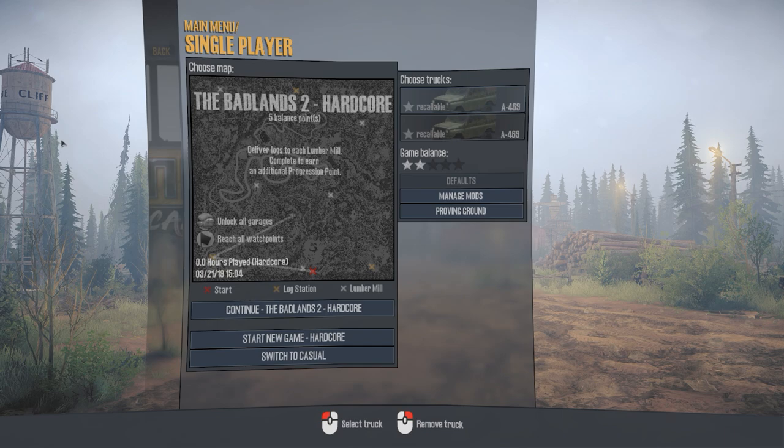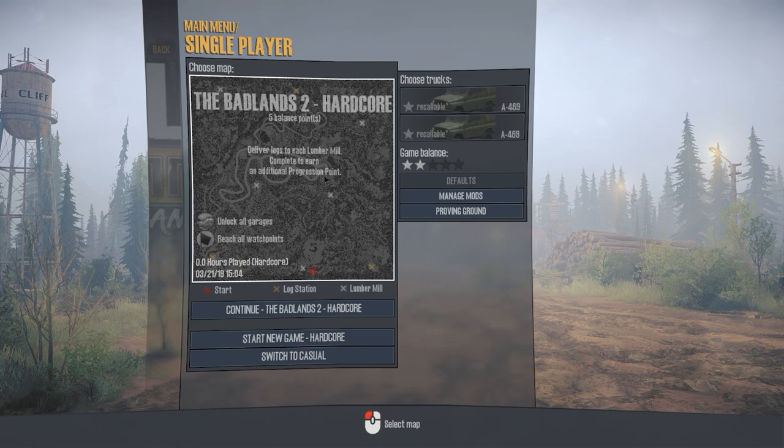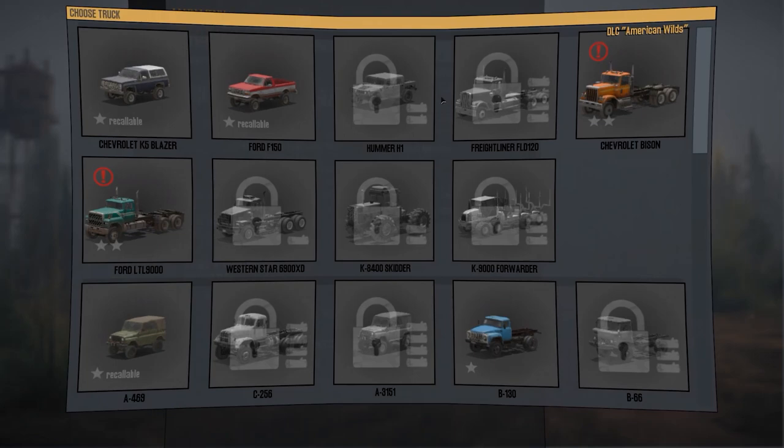Hello everybody, welcome back to MudRunner. Haven't played this game in a very long time. I was sifting through some mods and found something I really wanted to try out, which is a Chevy Silverado. We're also using the Badlands 2 hardcore mode for the map. It's a custom map that you can get on the Steam Workshop — I get all my mods from the Steam Workshop — and that's what we're going to do today.